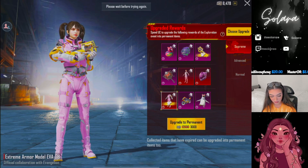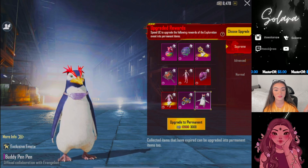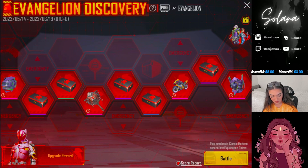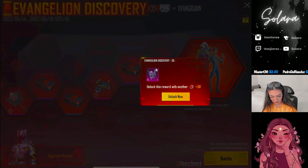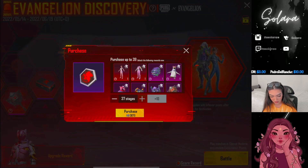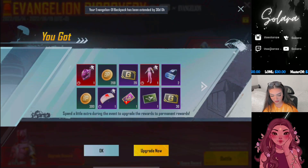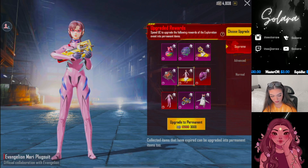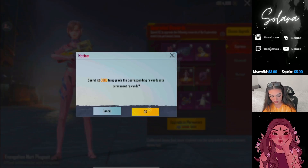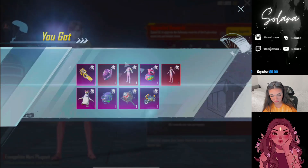I'm gonna go for it and get it permanently because it comes with a companion, comes with a helmet, everything. Might as well. So purchasing all 37 stages is gonna cost you 3,600 UC. I don't mind. Upgrade now - it's gonna cost you another 3,000 UC. I think we're just gonna upgrade all of these.